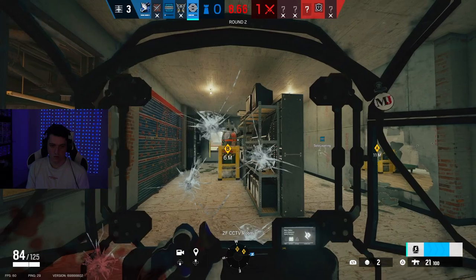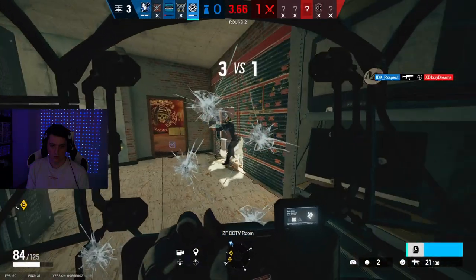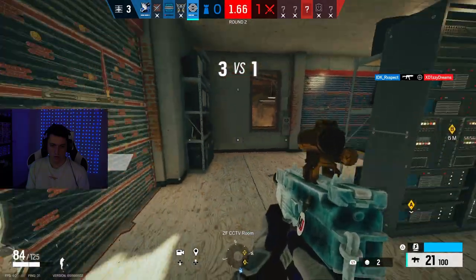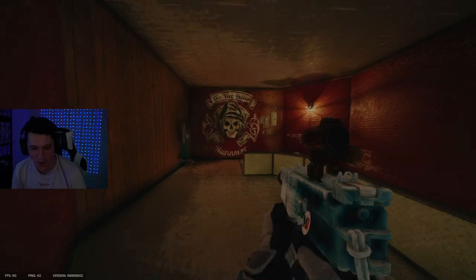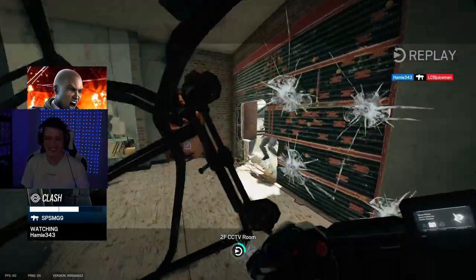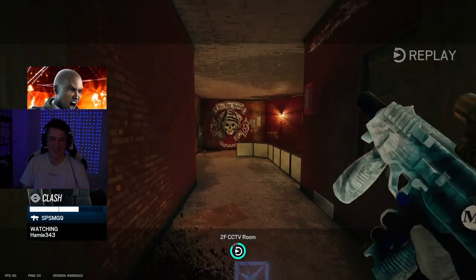The next thing you can try, which is a bit harder but a bit more well-known, is the Clash 360. All you have to do is put your shield on your back when facing the enemy, do a 180, wait for them to shoot the shield a little bit, and then turn around shooting the enemy in the face. Now if you think that's easy, try doing this with a melee.